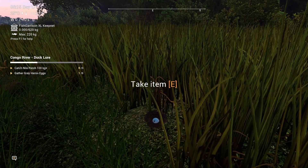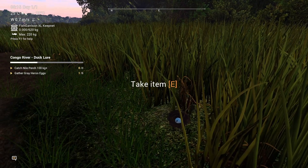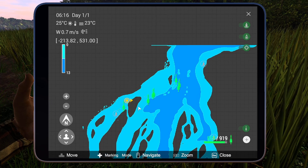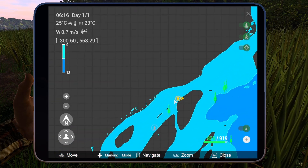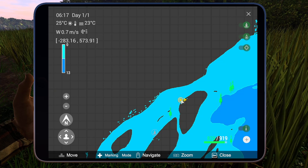The second egg is on this position — I'm still at the same peg as the first one but I was running a little bit around. I will show you the coordinates on the tablet. You just need to go to the reeds and the grass and it's over here. My position is minus 283, 573.